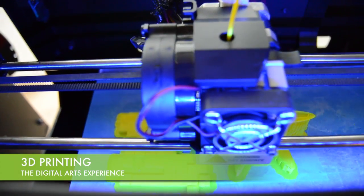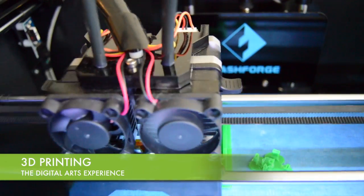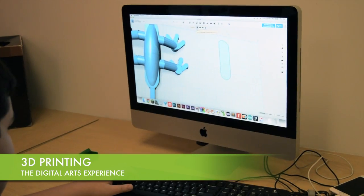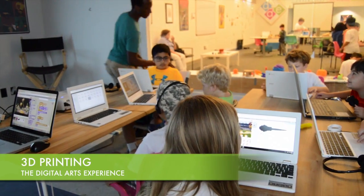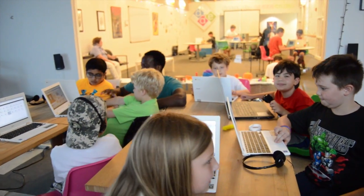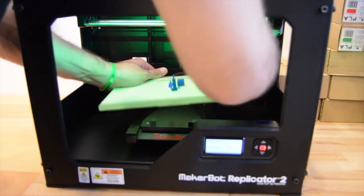Turn digital models into physical objects in our 3D printing classes. Anything you can imagine you can create. Using Minecraft or CAD software, you'll learn how to design original objects in 3D space. Then you'll learn how to properly prepare your model to be 3D printed by one of our five printers.